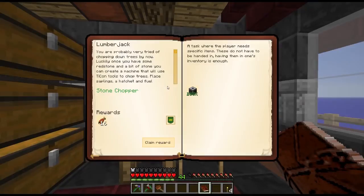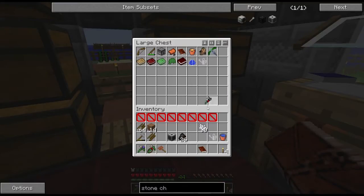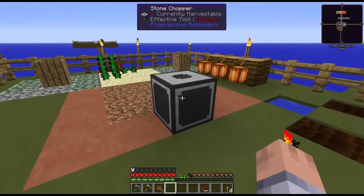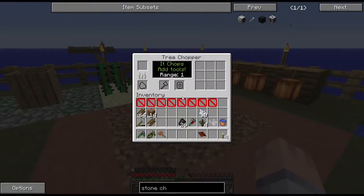Here's the stone chopper. In the book it says: you're probably very tired of chopping down trees. Once you have some redstone and a bit of stone, you can create a machine that will use Tinker's Construct tools to chop trees. Place saplings, a hatchet, and fuel in the machine next to a block of dirt. The chopper will plant a sapling, wait for it to grow, and chop it down — collecting saplings and wood drops. So I'm going to put the machine in the middle and see if it plants them all the way around.